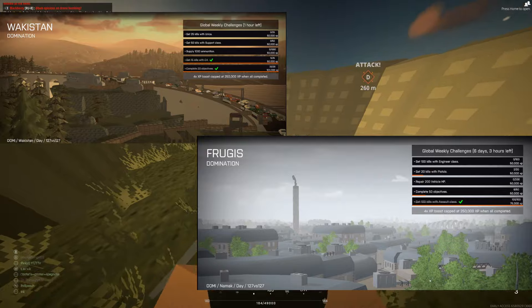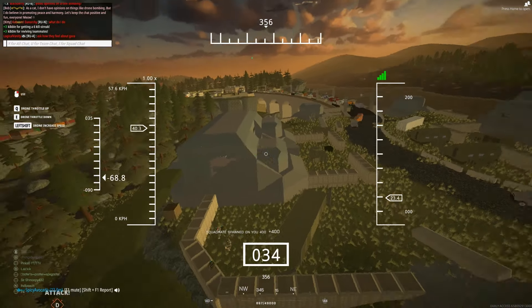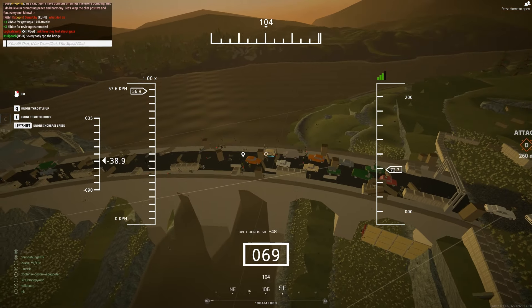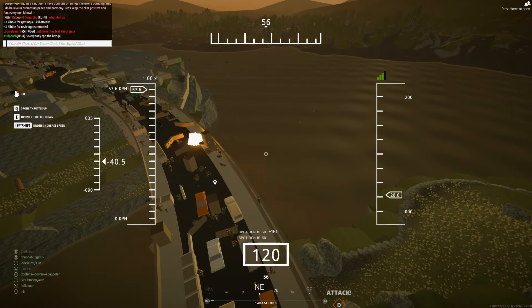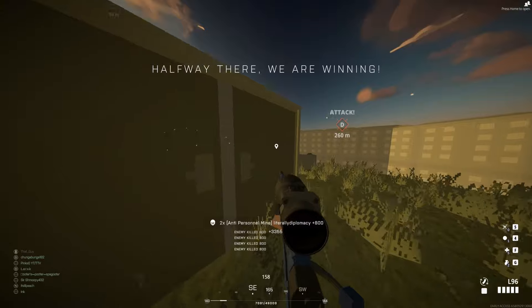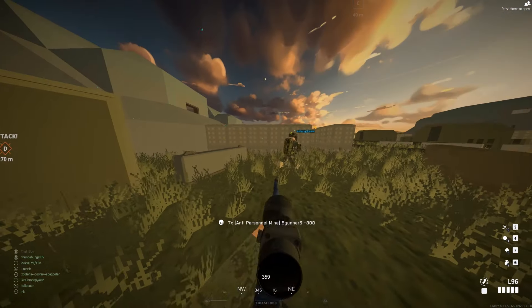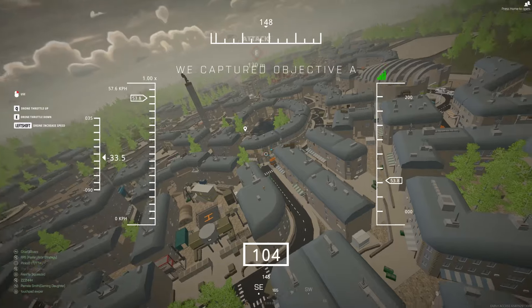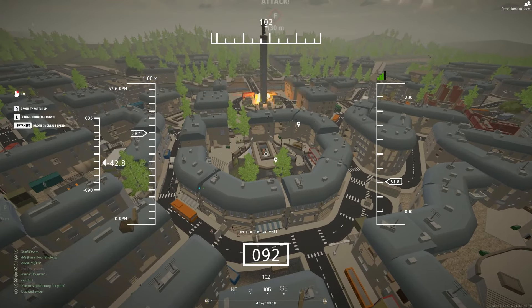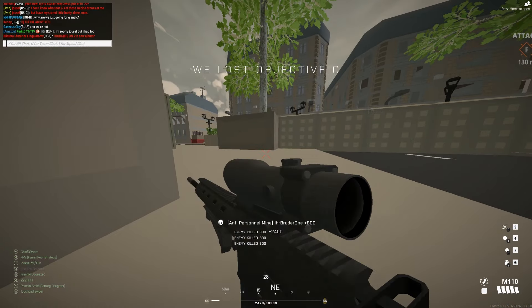The next best two maps are Wakistan and Frugus. The Wakistan bridge is one of the best places to drone bomb in the game — people hide behind cover and often can't hear or see the drone over the grenade explosions and gunfire, and you'll find up to 13 people sitting behind a barrier waiting to get blown up. The downside is that other than the bridge, there aren't many good drone bomb spots. Frugus is similar — the F-site tunnel entrance is great — but slightly worse because constant explosions in the tunnels can kill your drone, and people are spread across too many buildings to get big group kills.